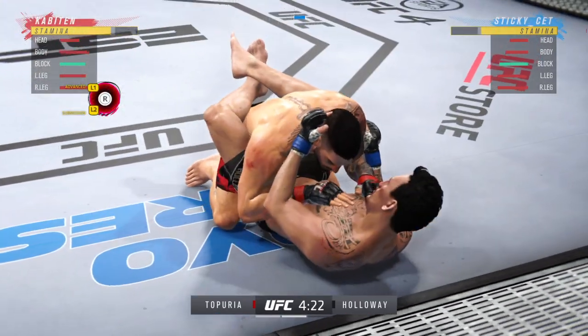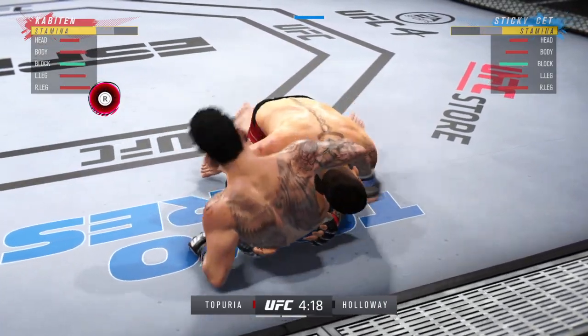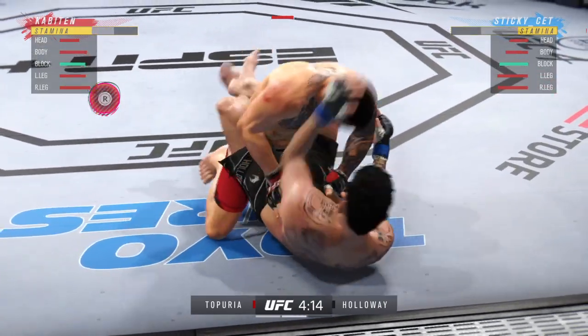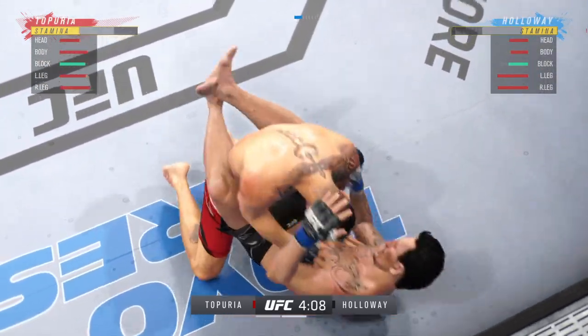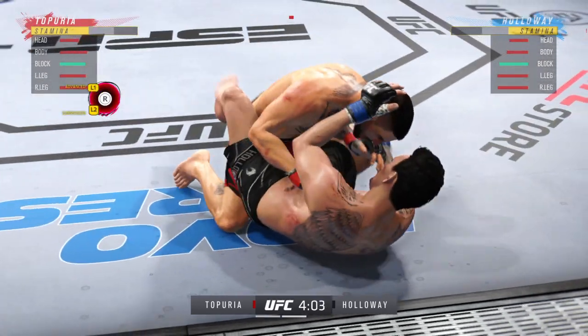Elbow from the bottom lands to the head. He postures up here and now figures to range out some ground shots. The ground and pound will be pretty from this position.